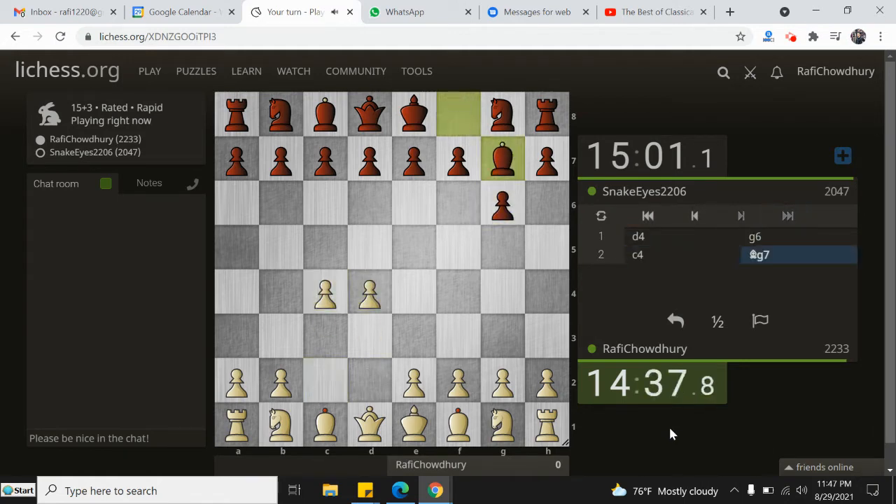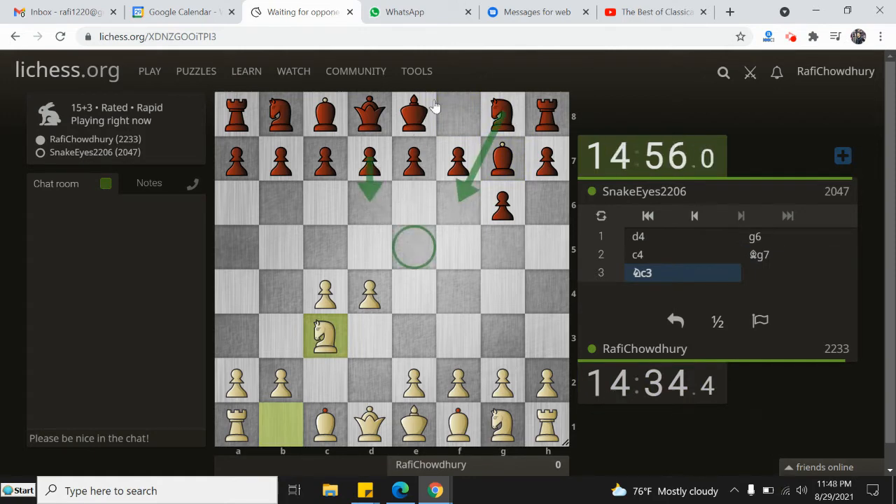D4, G6, C4, Bishop G7. This is kind of like the King's Indian defense. Typically black will play moves like Knight F6, D6 to try to control the E5 square, and then he will castle, and then he will strike at the center with E5 or C5 in these kind of openings. It's often called a Pirc defense if it started after E4, D6.